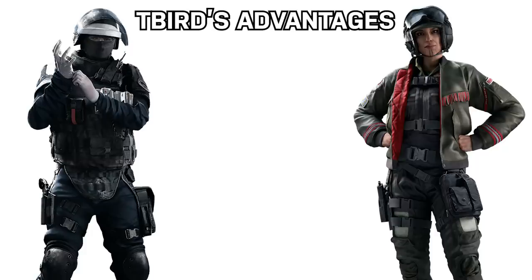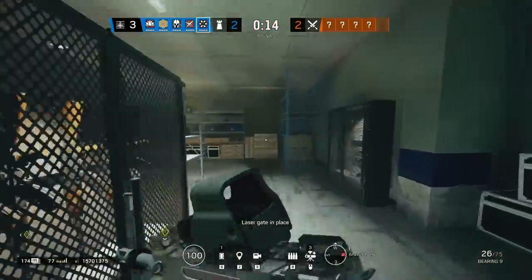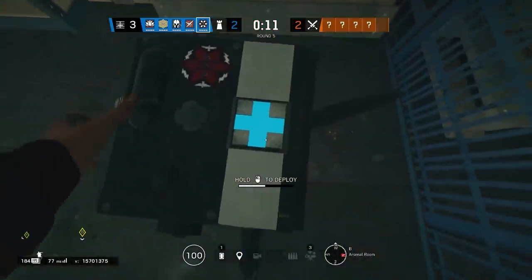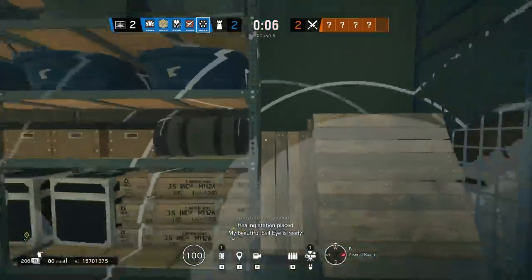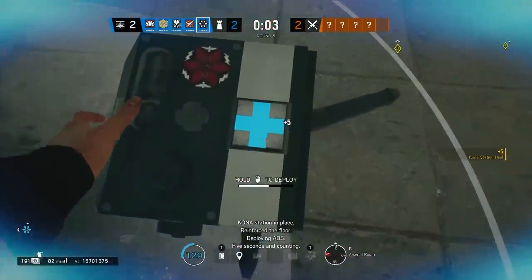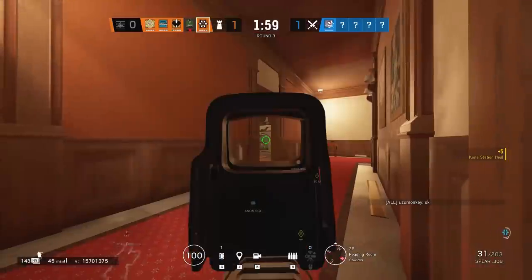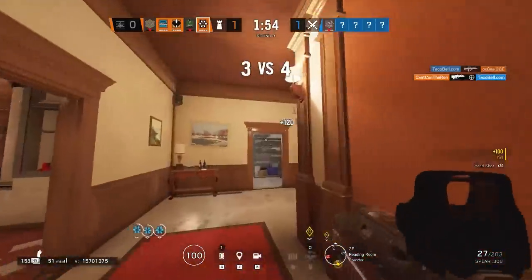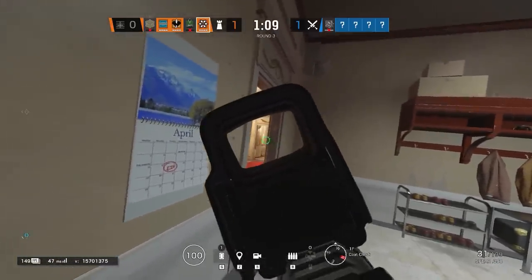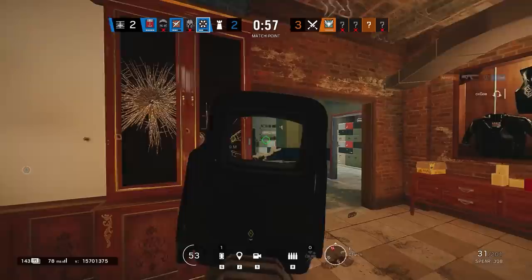What are T-Bird's advantages? Guns! And she can heal a lot more in a shorter amount of time. In order to avoid the Kona stations getting abused by the enemy, they should probably get placement deep within your territory — unless you and your teammates want to work something out. But I don't think most randoms will get behind putting all three of your Konas on clubhouse rafters and letting the attackers get free buffs if you lose garage control. Thunderbird is purely a healing operator. She doesn't bring denial of any kind. Her 3-speed rating lends her to the ability to roam, along with the good guns and the C4.